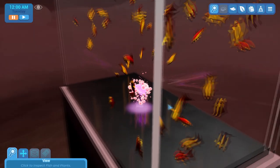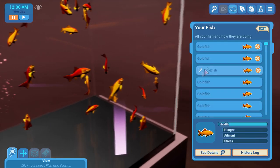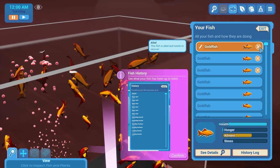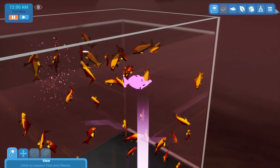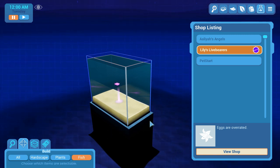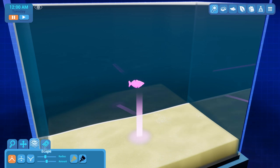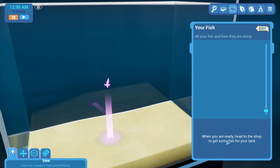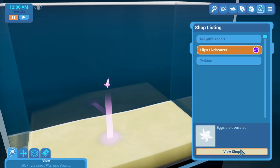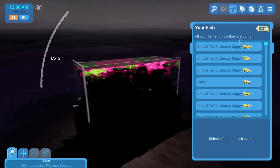Maybe here we'll be able to start. Examining the goldfish — this fish is on sale, needs to recover. Okay, but how do I start with the fishes? Build — choose which items are selectable. Tank — add a tank? I don't want to add a tank yet as I don't have any fish. When you're ready, get to the shop to get some fish for your tank. But how do I buy them? Is this only a plant shop?